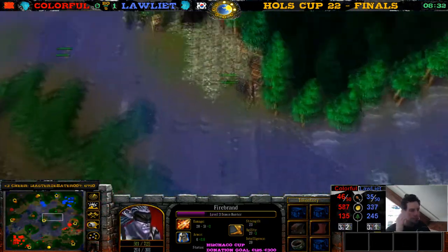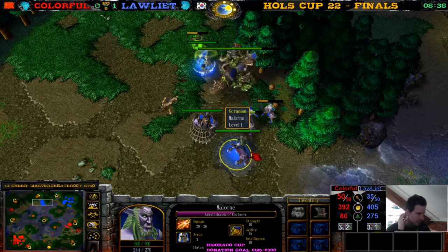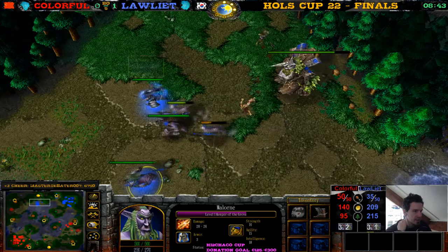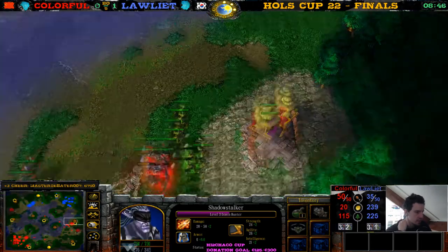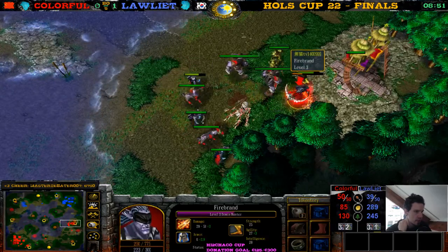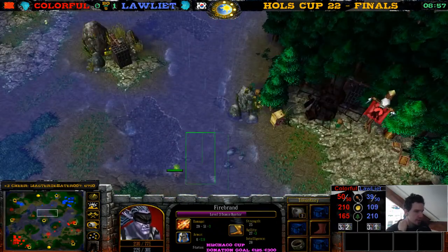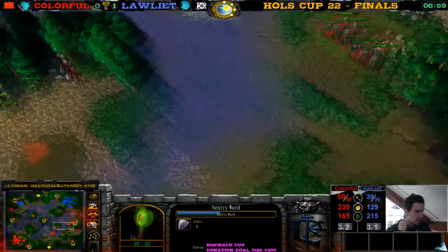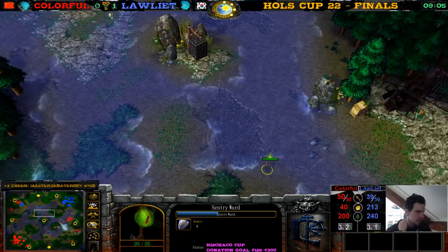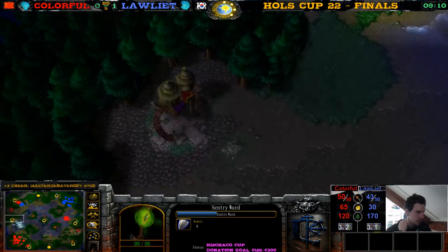The Demon Hunter is often in the front so he often gets focused — Greater Healing Potion is probably the best item. Greater Mana Potion wasn't very great in this matchup either. He either wanted the Greater Healing Potion or the Info Potion. So many Sentry Wards for Colorful — he already placed two and now gets two more. He knows exactly what Loliath is up to because he can see the center and this part of the map. In the worst case scenario Loliath is creeping this, best case he's creeping this.